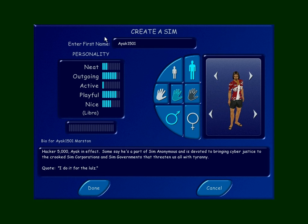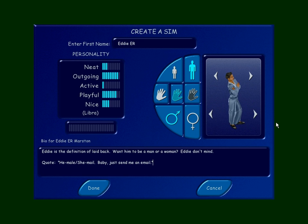Next up is Eddie E.R. He's very outgoing and playful. He was very kind when he left a note — because I did say I might have a hard time getting women — he wrote: if you need a woman, you can make my character a woman. Or a shemale. Feel free. So I gave him kind of a kimono — it's the best of both worlds. Eddie is the definition of laid back. Want him to be a man or a woman? Eddie don't mind. Quote: 'He-mail, she-mail, baby. Just send me an email. Eddie don't mind.'